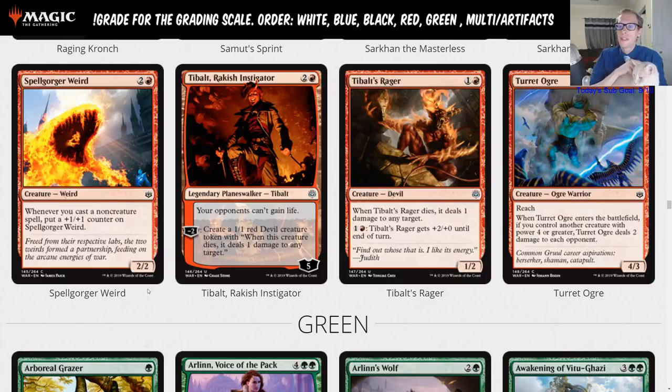Cinder Vines from the last set I have listed as a B because it goes in a bunch of different decks. Rakish Instigator is basically just for mono red, so I want to call it a fringe sideboard card. I'll go with a C instead of a B — it's not a common sideboard card that goes in lots of different decks, just a sideboard card for one deck. If life gain shows up in force it could be sprinkled into a main deck, but that's unlikely.